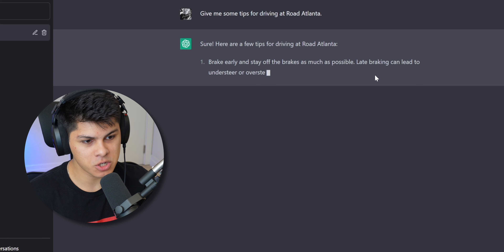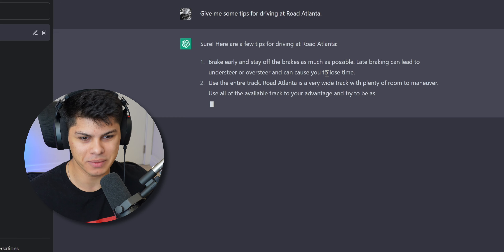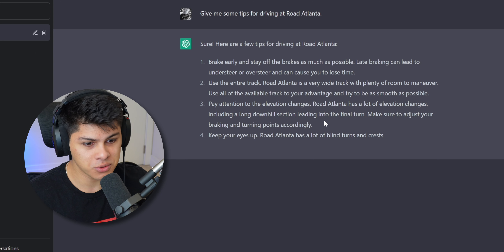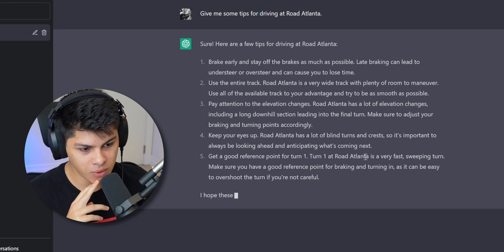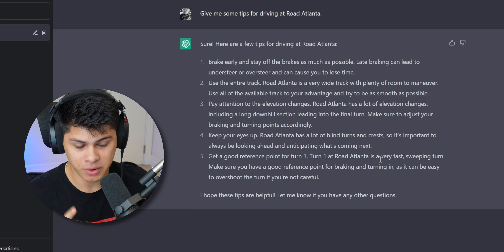Brake early, stay off the brakes as much as possible — late braking can lead to understeer or oversteer and cause you to lose time. Okay, that's extremely accurate. Use the entire track — pretty self-explanatory. Pay attention to the elevation changes, including the long downhill section leading into the final turn — make sure you adjust your braking and turning points accordingly. Keep your eyes up to get a good reference point for turn one, which is a very difficult and tricky corner to find a reference point. Those are already some amazing tips straight off the bat — bang on for five main points to consider for your first lap around Road Atlanta.